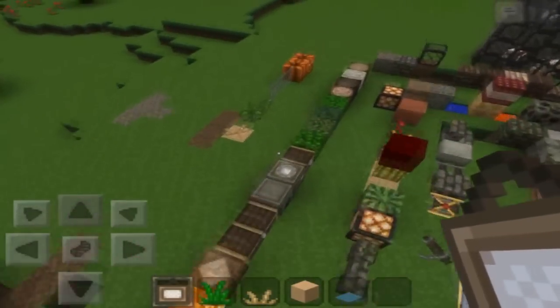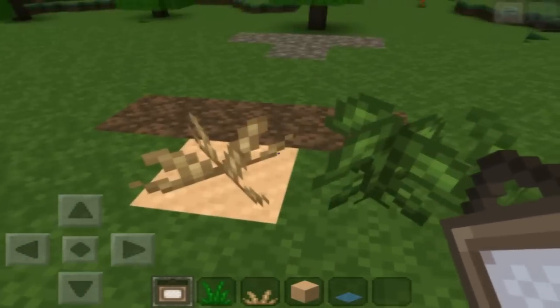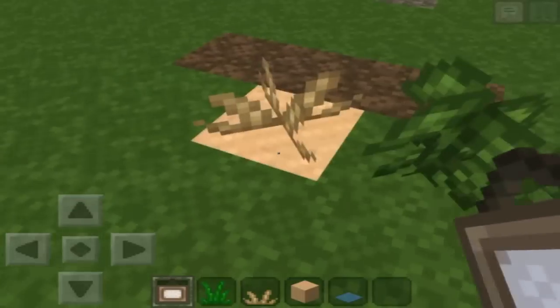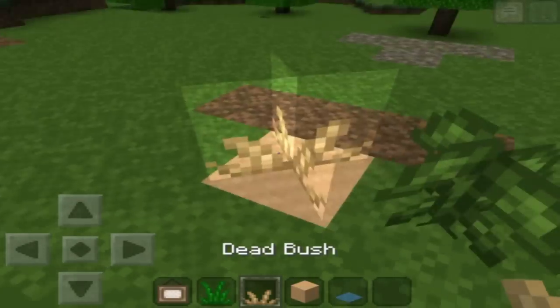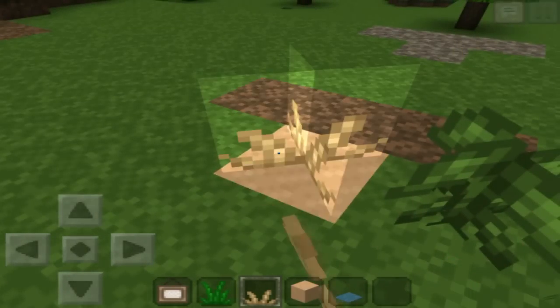Starting off with the blocks, I'll just go ahead and bounce out here. This is the desert. This is the desert dead bush — it has to be on the sand. Look, it has to be on the sand.